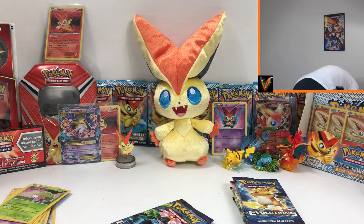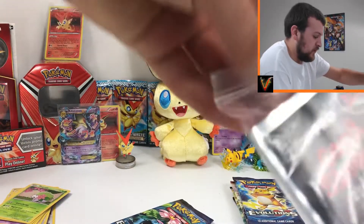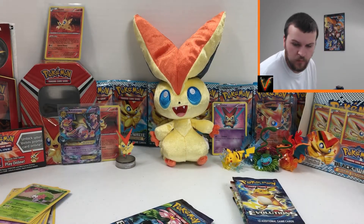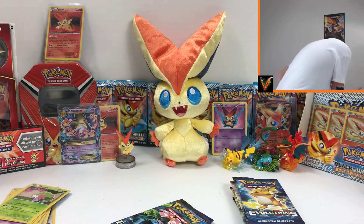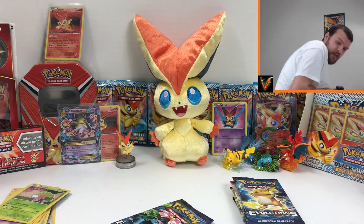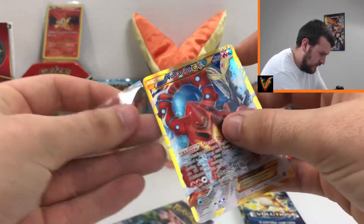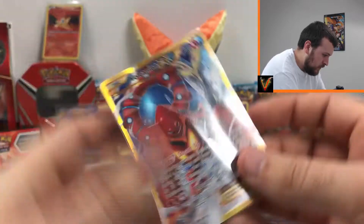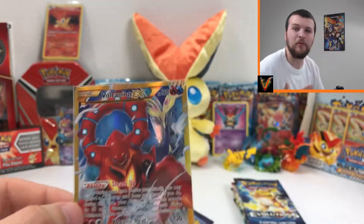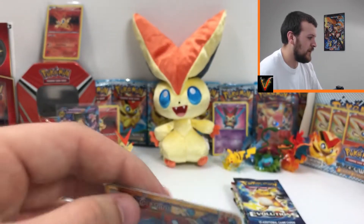Reverse Aipom and — oh my goodness, boom! Secret rare! Holy cow! I've got to find my sleeves here. Okay, these are my expensive sleeves that I use for full arts — they go in from the side just like this and they fit Pokemon cards perfectly. Wow, what an absolutely beautiful card — we pulled the Volcanion EX full art secret rare out of the Magerna box! Oh my goodness!